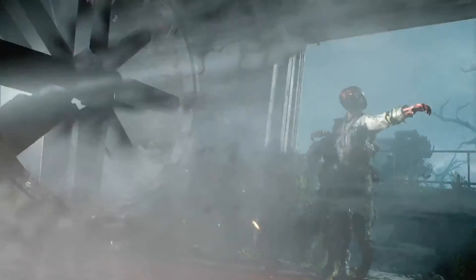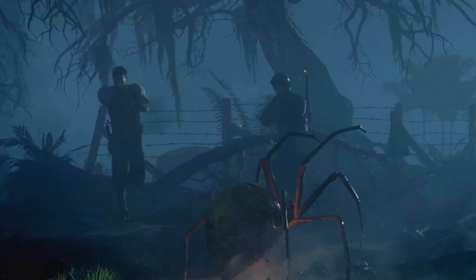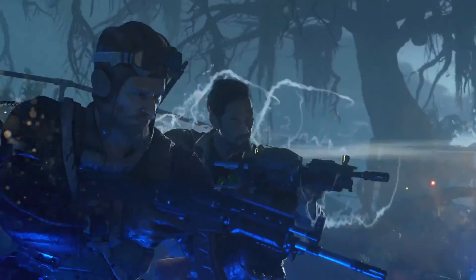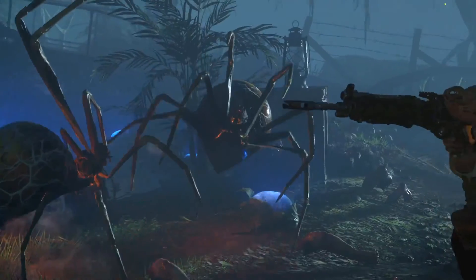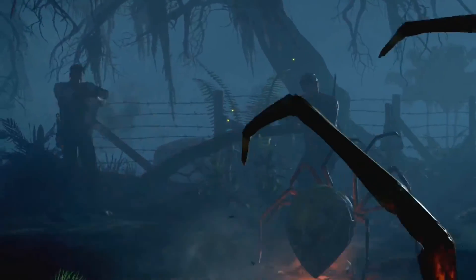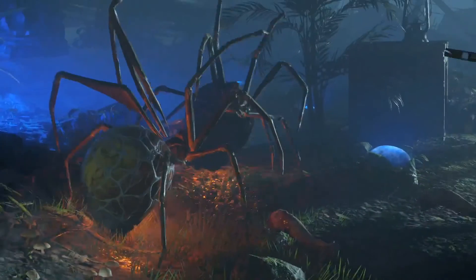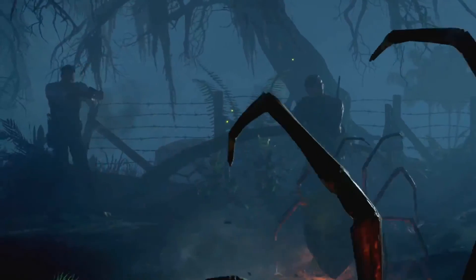In this scene we can see another trap — an aeroplane propeller. If zombies walk by it, they get sucked in and destroyed by the propeller. Finally, we get our first glimpse of the spiders. The spiders will probably be replacing hellhounds in this map — not for Black Ops 3 Zombies in general, just in this map. They look really creepy, and adding spiders to a swamp map is just amazing — it's a cool new type of boss round.